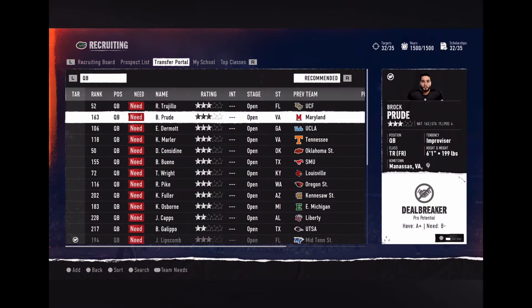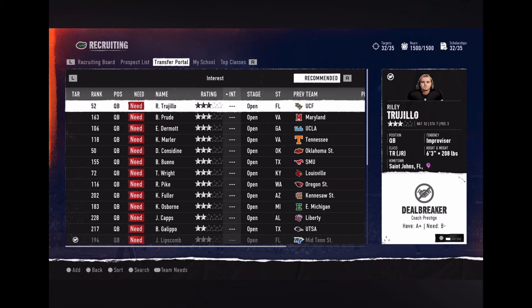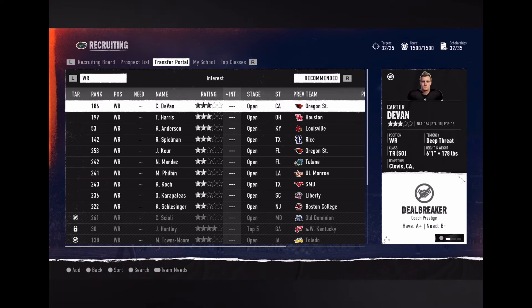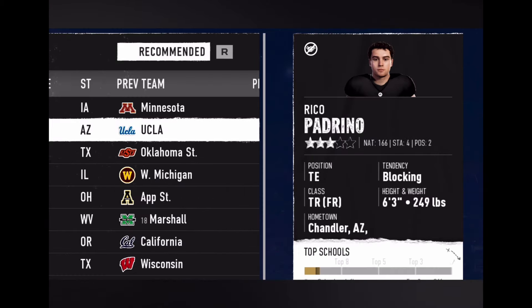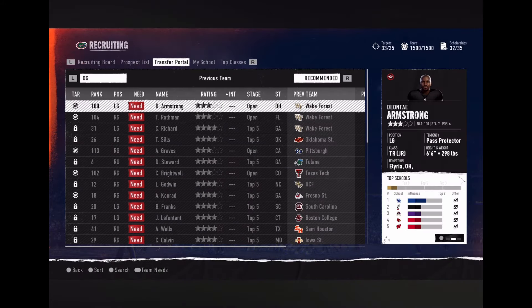It's crucial to keep an eye on the transfer portal when it opens in the off-season to round out your roster with talent you couldn't land from recruiting. Add portal prospects to your board just like you would with recruiting, but expect quick decisions as transfers have a shorter timeline to land a new home.